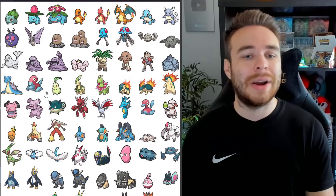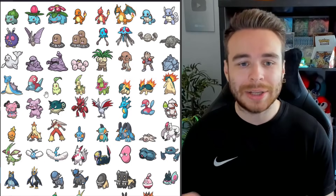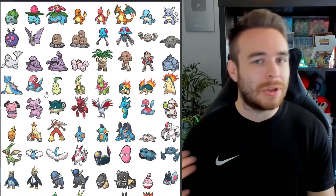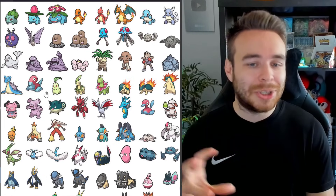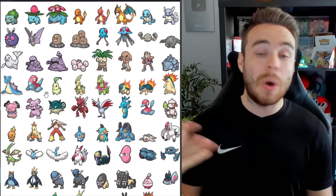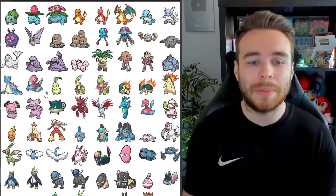Of course there are other Legendaries that will be available in the Indigo Disc too — they're just not going to be part of the Pokédex. For example, in the Teal Mask, Jirachi, Phione, Manaphy, and Darkrai are available but not in the Teal Mask Pokédex. It's going to be the same situation with Legendaries in the Indigo Disc. I'm assuming all Legendaries are going to return, but they're just not going to be part of the Pokédex.